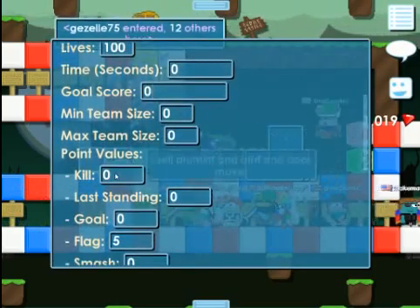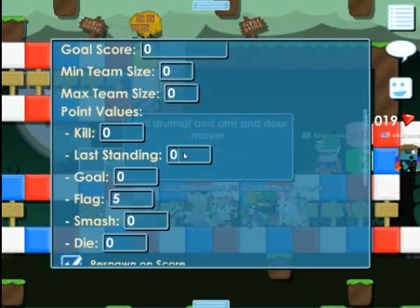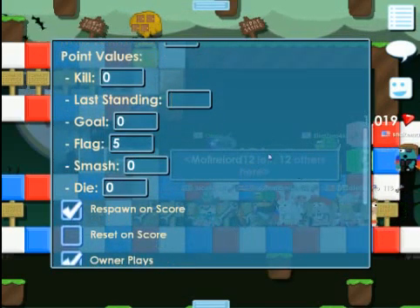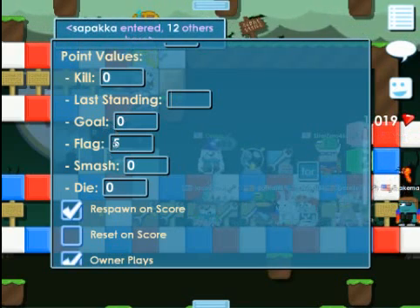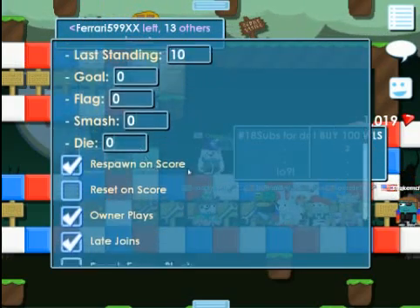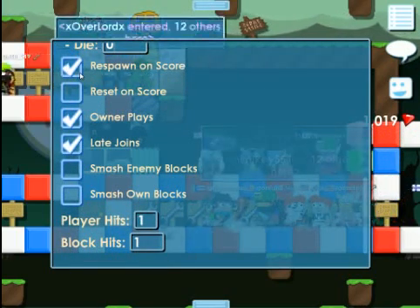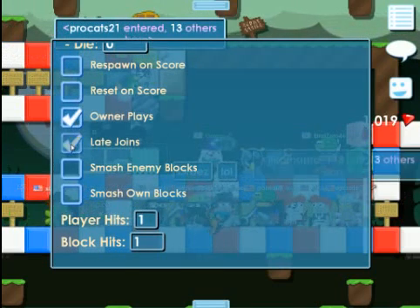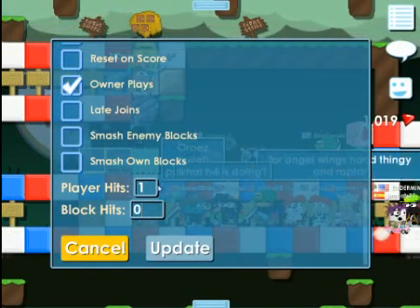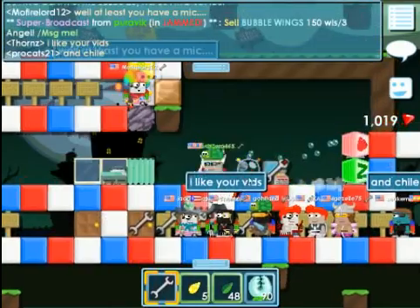Lives: you can put it to how much you want. Zero teams. Put kills at zero. Last standing — I think you would put it at 10. It doesn't matter, really. Goal: zero. Flag: zero. Smash: zero. Die: zero. Respawn on score — leave that unchecked. Late join — leave that unchecked, because you don't want people to just hop in. You can leave on display, it doesn't matter. Player block hit: put that at zero. Also, for capture the flag, you put the block hits at zero. Player hit: it doesn't matter. That's how you do the free for all.